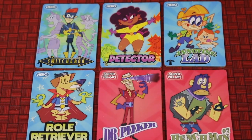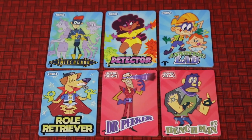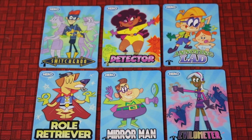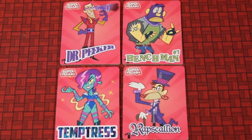One Night Ultimate Supervillain is a hidden identity game where players take on the roles of heroes and villains, each with amazing superpowers. Most of you will be heroes, working together to find and catch the villains hiding among you. But the villains are doing their best to avoid being caught by claiming to be one of the heroes.